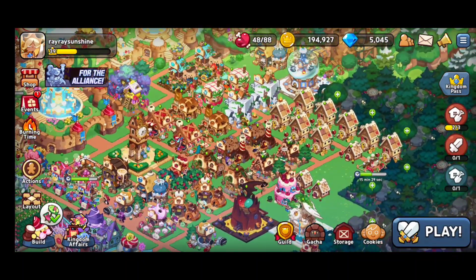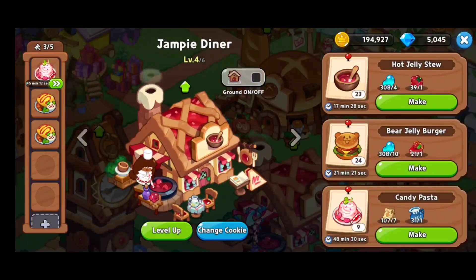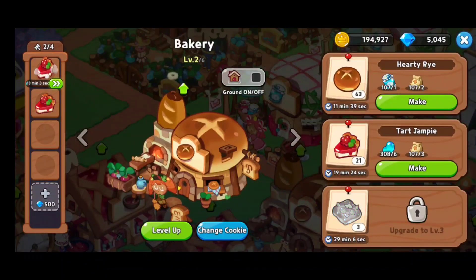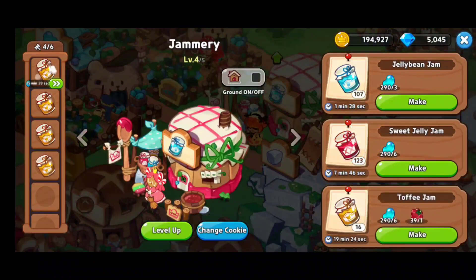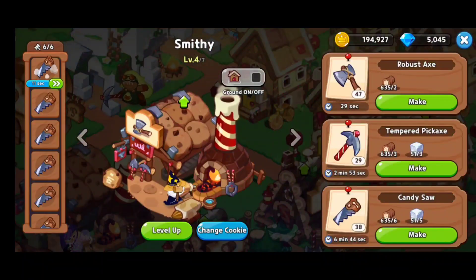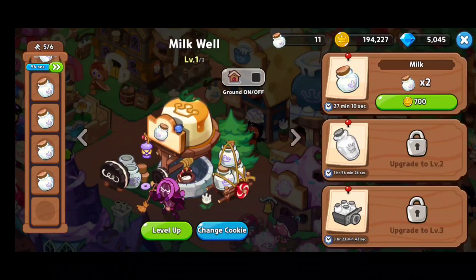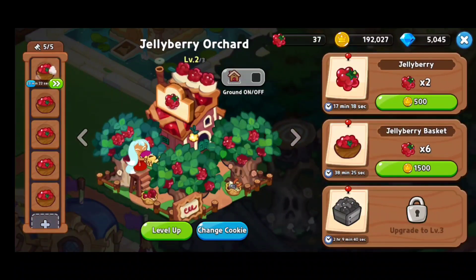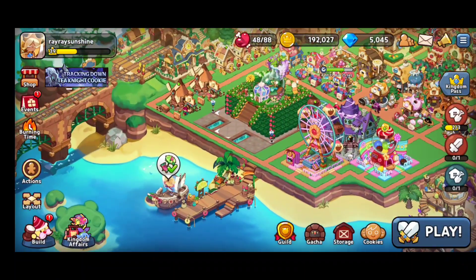Another useful tip: if you aren't into clicking everything manually, you can open a building and use the arrows to the left and right to rotate to the next building. This is a very quick way to navigate and see which queues are up. I didn't know this until later on — I was manually clicking all buildings. It saves so much time, and it does group similar productions together, so my two milk wells go back to back when I rotate through them.